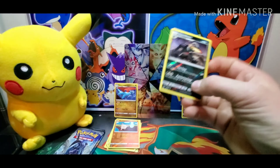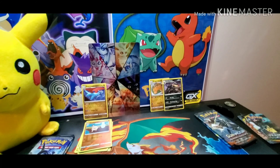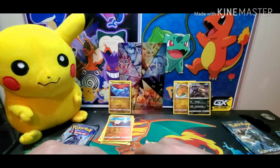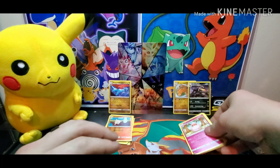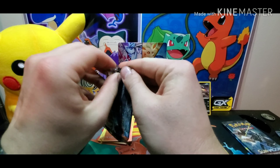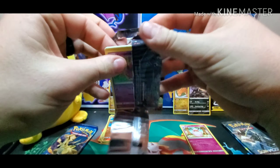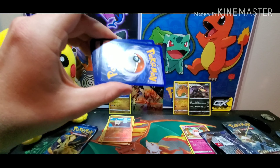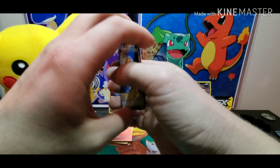We'll stick the Dragonite cards over here in their area. We'll stick these in front of that. That was Crimson Invasion - let's get into Burning Shadows. Alright, Burning Shadows, let's see what we got here. Code card for you - green again. Not getting anything good out of these other than a reverse rare Houndoom.